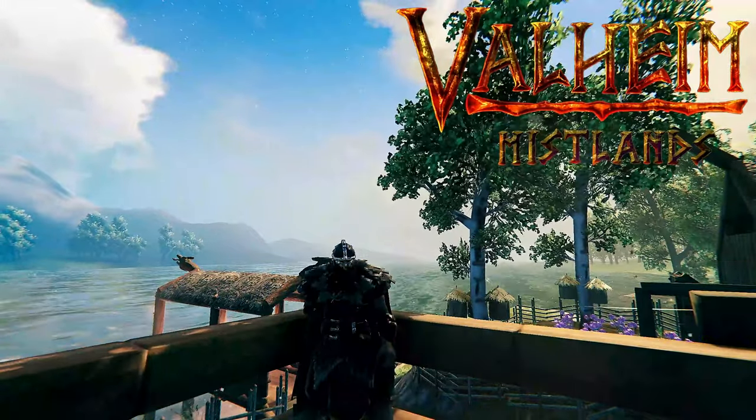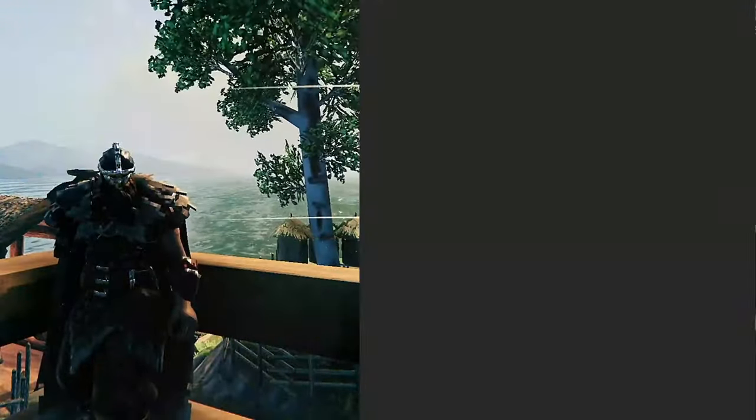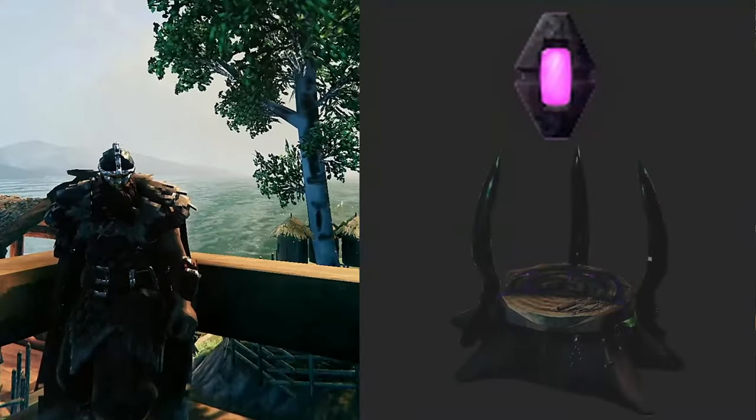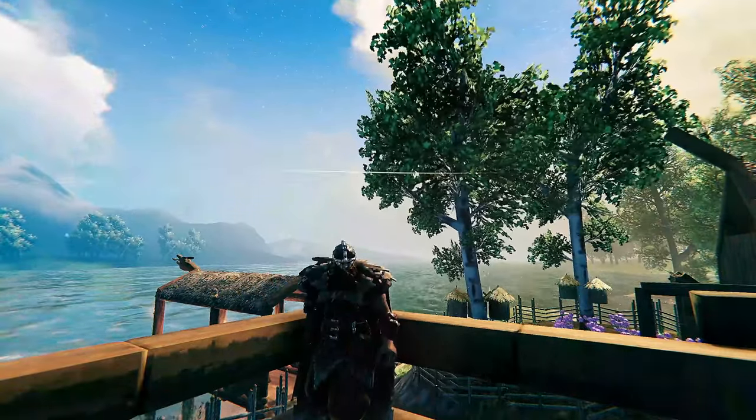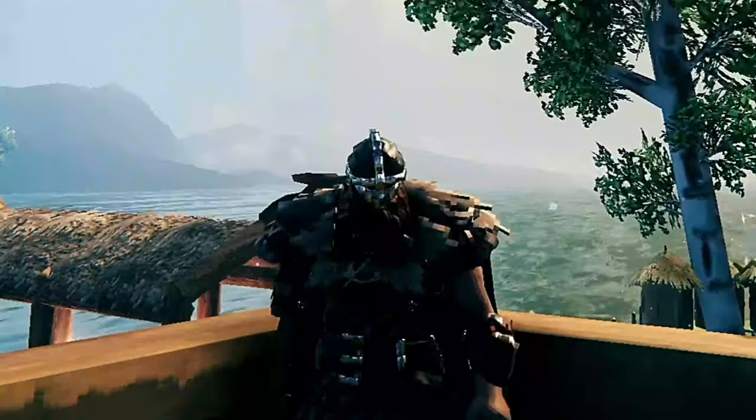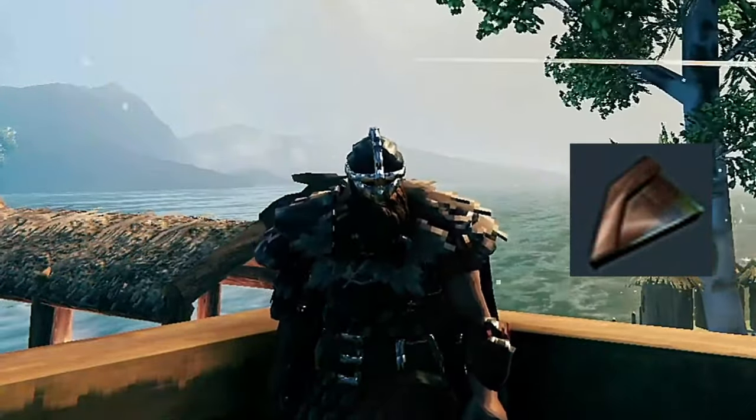Welcome back everyone to another episode of Valheim. We are currently missing a few black cores before we can make the final crafting station. This means we will have to venture into a third infested mine, so we can collect not only the black cores, but also the sealed fragments so we can gain access to the Forsaken Queen.